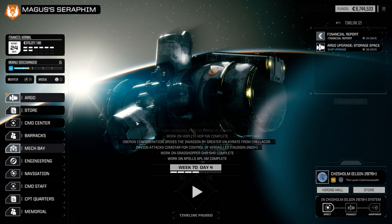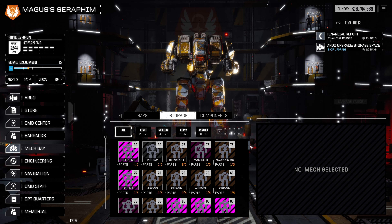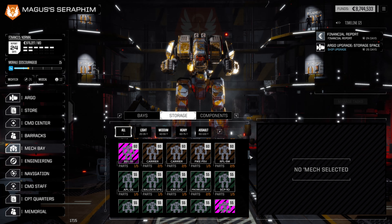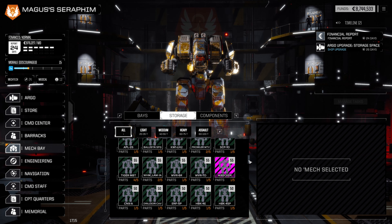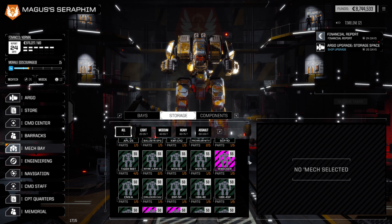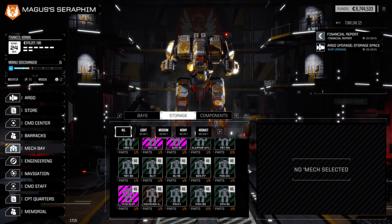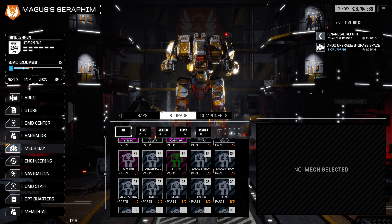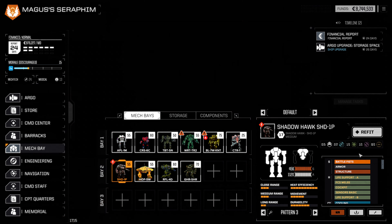I want to hop into the mech bay real quick and take a look at what we have going on for heavy bombers. We've got a Ballista SPG there, and four out of five Tiger MBT parts. But we have very little for heavy bomber parts — we probably want to focus in on that. That's probably not the worst idea.